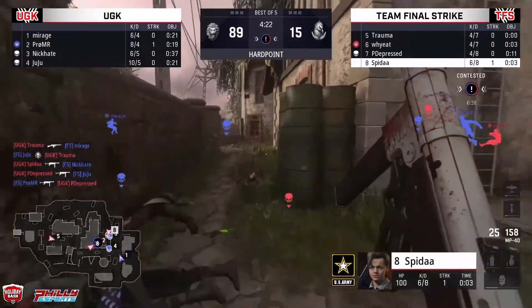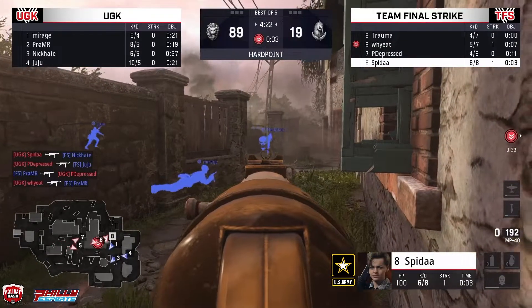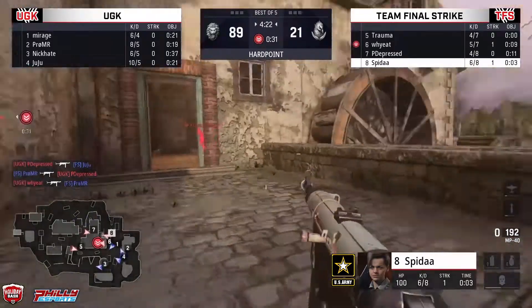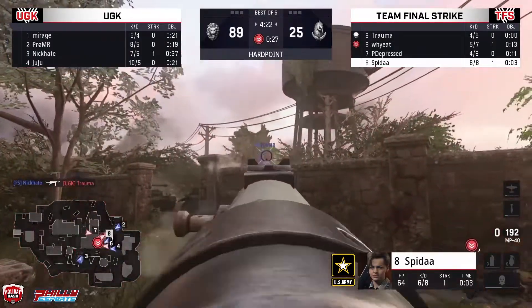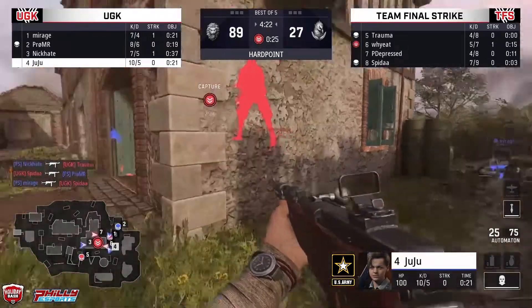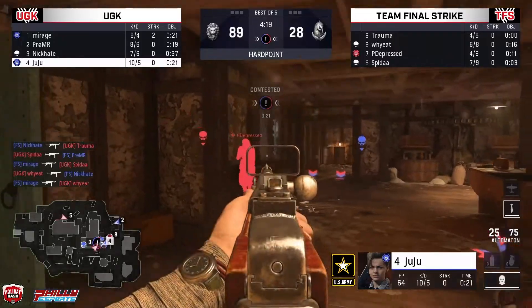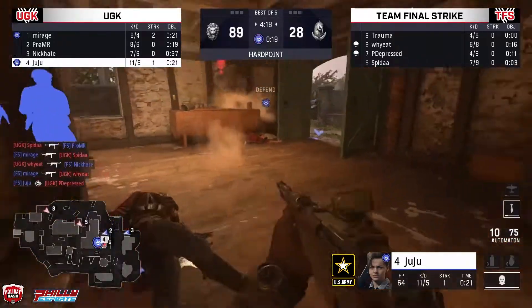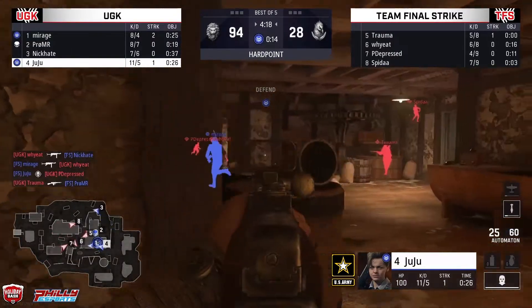With some big kills coming in from Final Strike, they're able to take out three — trades coming in though. Finally, Final Strike going to be able to break the hill, going to be soaking up as much time as they can — still 30 seconds into this third hill, plenty of time to get back into this one. Drama up top, going to be shot down by Spina. Juju looking to put a pin inside this house. Scrap time is going to be locked down by UGK, and they're looking to eclipse the 100-point marker.